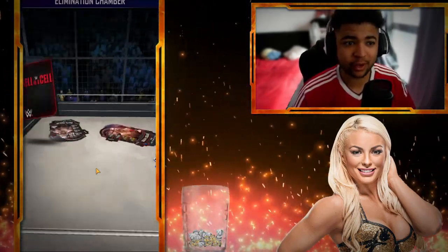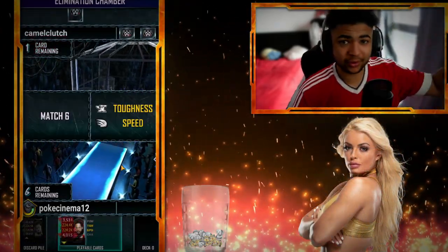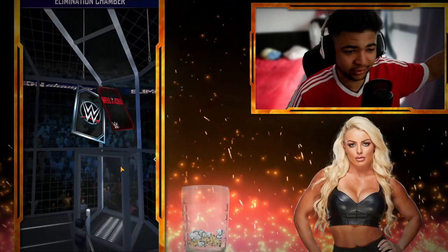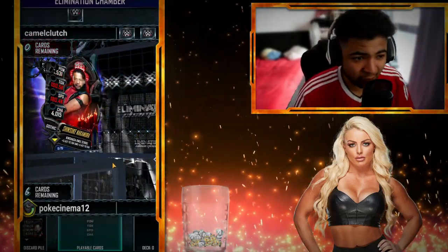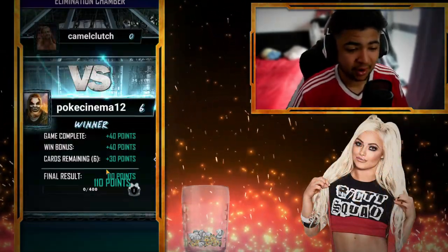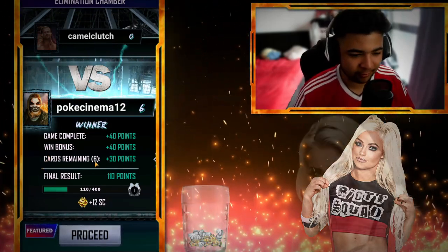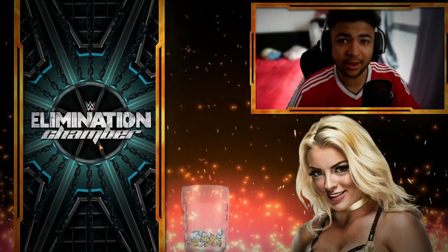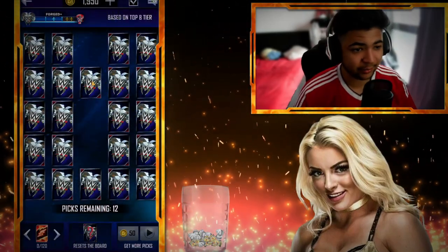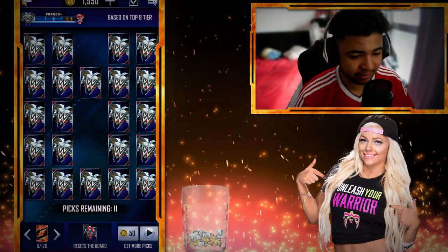We are also down to our opponent's last card without having dropped a card ourselves. Toughness speed — the meta as proven. We've won the whole bout 6-0, not dropped a single point, maximizing our PvP points. As you guys can see: 110 total, 40 for game completion, win bonus of 40, cards remaining 6. So it's 5 points for every card you have remaining, which maximizes at 110. Then we get 12 Super Coins as well and 12 picks off the board. I like taking 60 off the board each time.